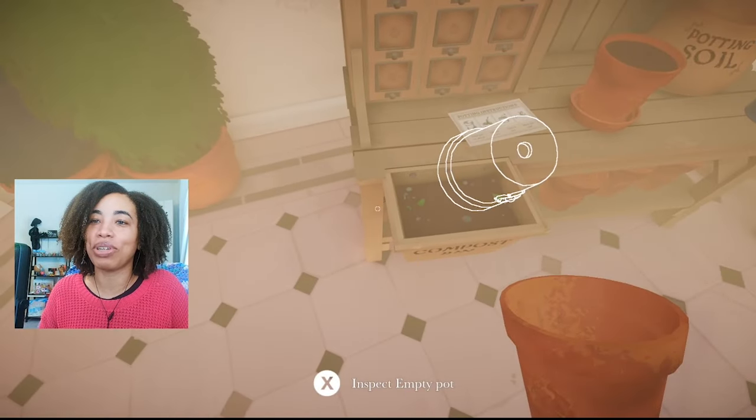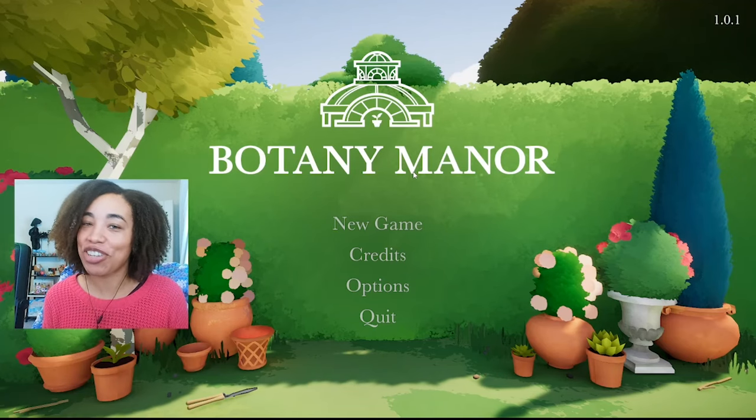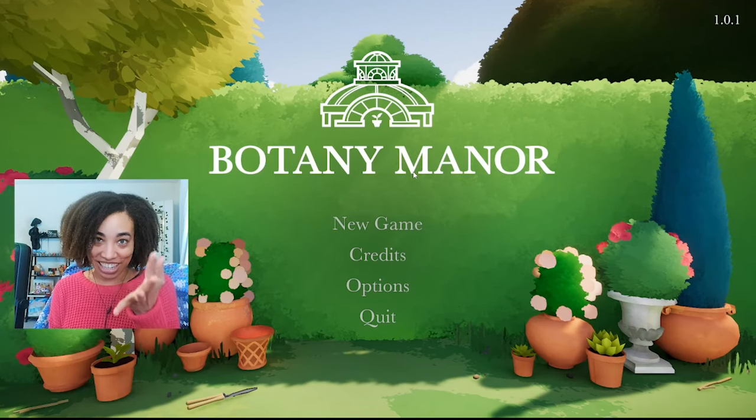I don't want a pot. Put it back. Put back the pot. I broke the game already. Maybe I'm Sosa, maybe I'm not, but you can call me Rice because that's my nickname, and welcome to Botani Manor.